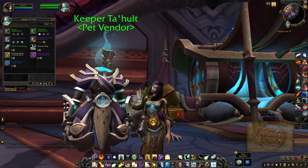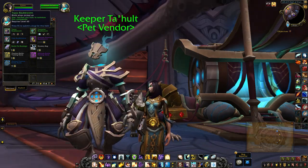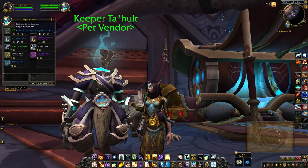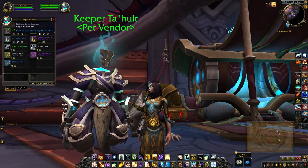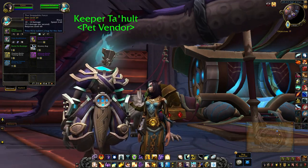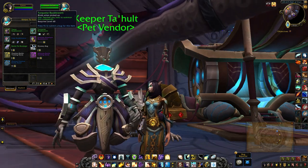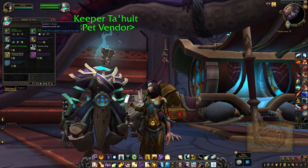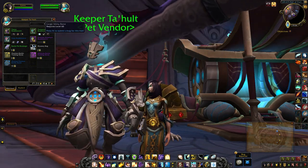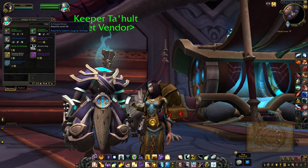The other three require some type of bartering. For the topaz baubleworm, you'll need a rotting bear carcass, dark iron baby booties, and the stoppable force. The turquoise baubleworm requires a rabbit's foot, large slimy bone, and a frayed knot.